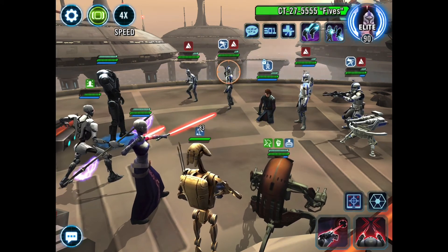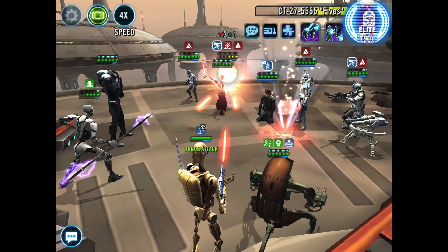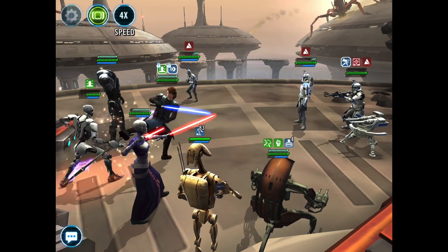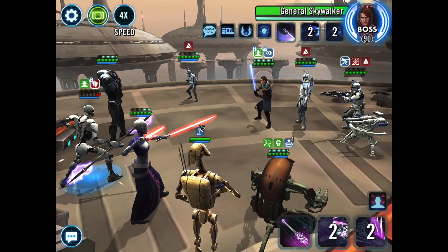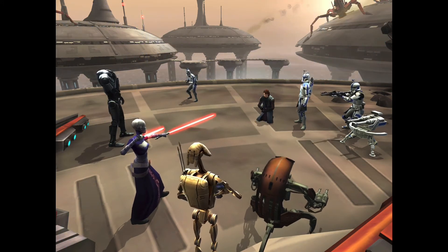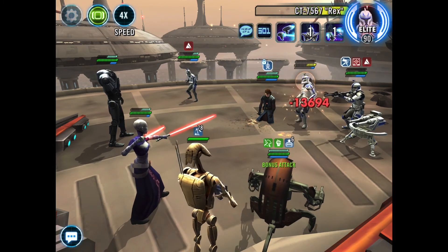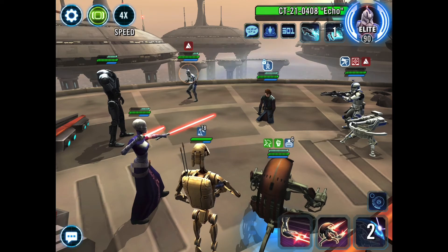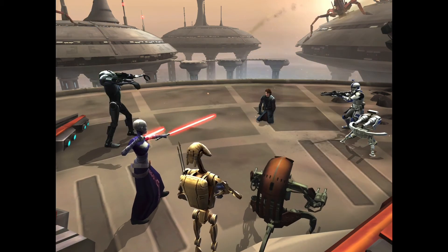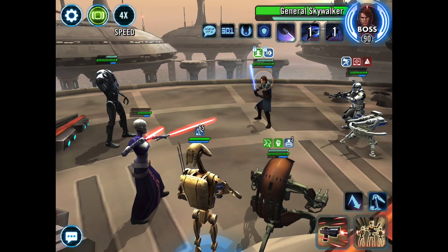So we are going to take out Fives — Fives is our first target here. This is good. I am very pleased with how this is going. Fives down on the first nap — I'll take it. We're probably about to lose Magna Guard. Bye-bye — but I do not really care. GAS down for another nap, so now we're going to take out Rex. Got to take out Rex before he gets aerial advantage. This is going very smoothly. Bye-bye Echo. Wow — so we've just got Skywalker and Arc Trooper left. Droideka's invulnerable, so that attack didn't do anything. And we've only lost Magna Guard. This is outstanding.